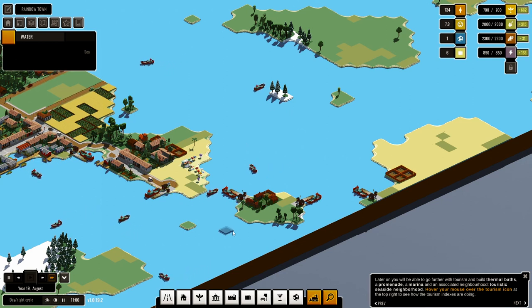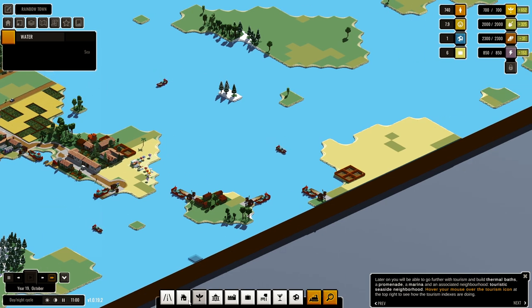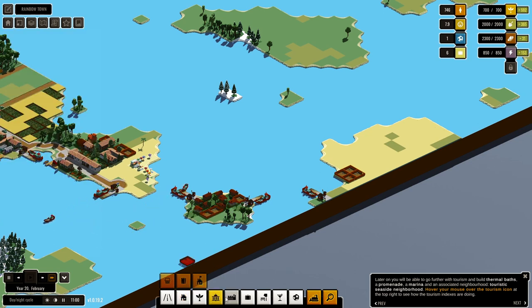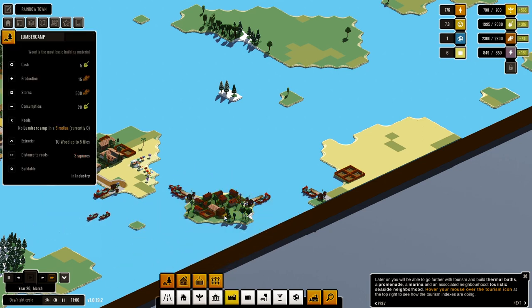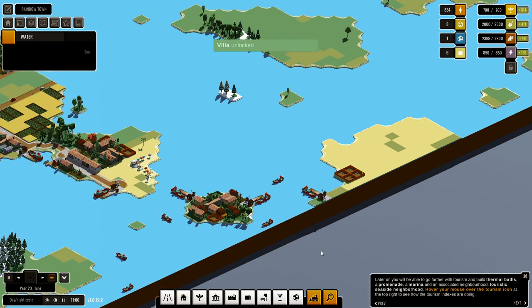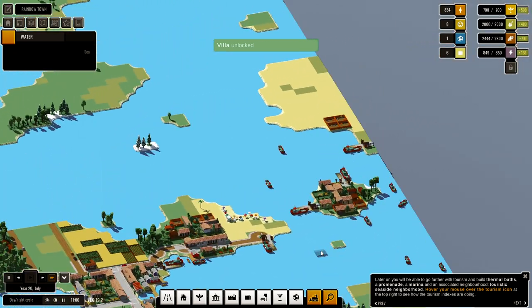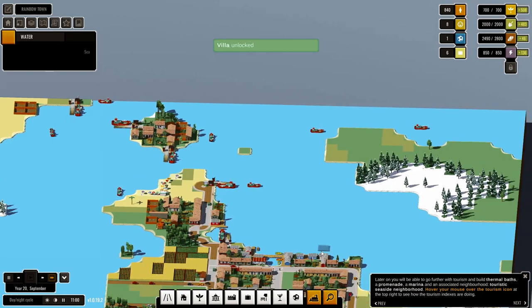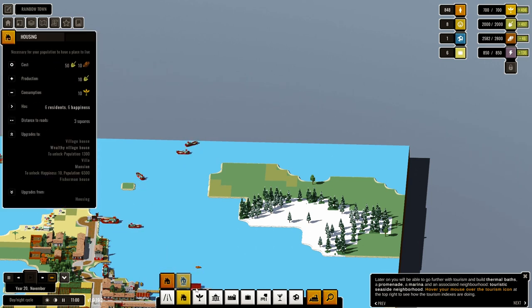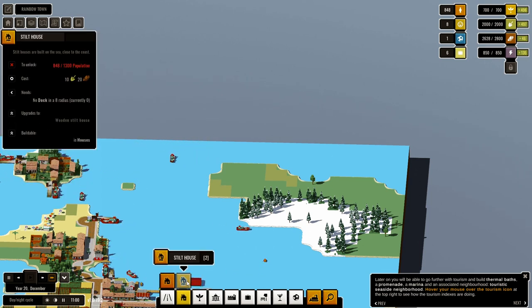It's connected! So we can get a bit more housing in on this island and maybe a lumber camp, with a bit of housing. Okay, that's a nice little island. Now can we do stilt houses? Ah, perfect!